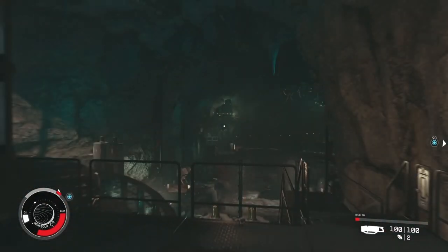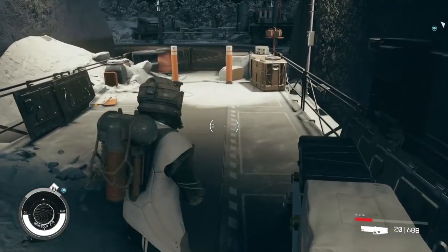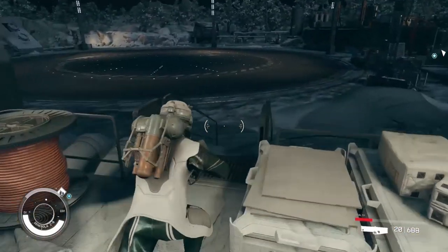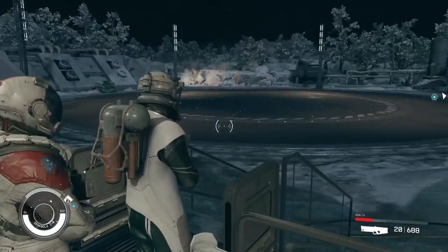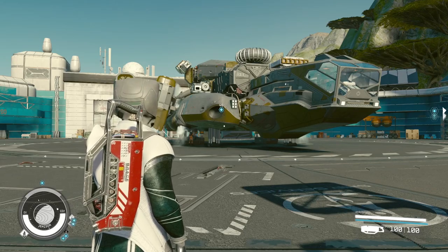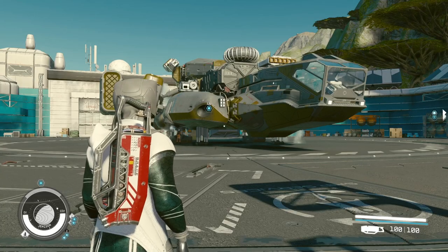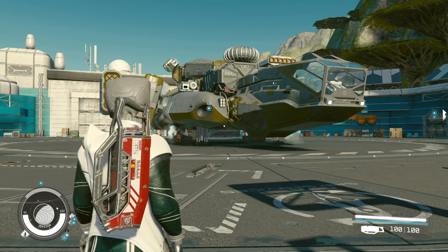But what happened is once I went to the top, there's no ship — I couldn't find any ship. So I found a solution: go back to your current ship and then go back to the lodge.